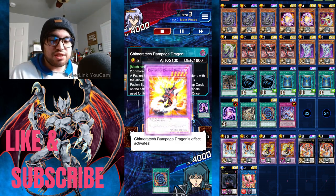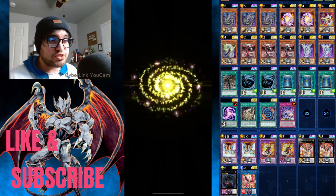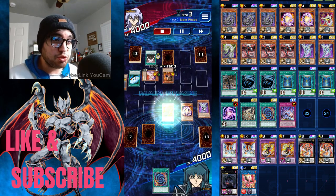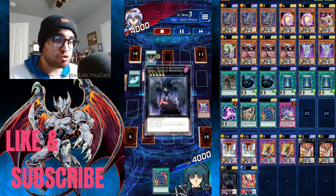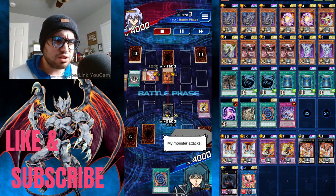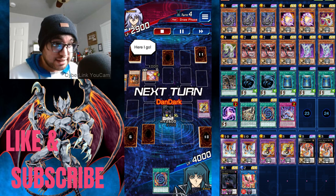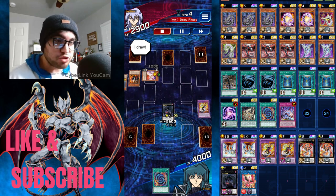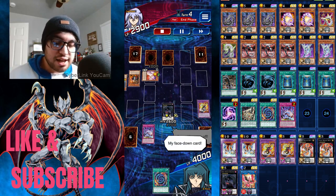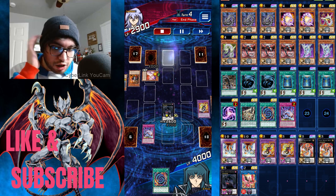Chimera Rampage Dragon is my ace in this deck alongside Nova. On summon, he destroys spells and traps up to the number of materials used, and his other effect lets you send up to two machines from your deck to the grave. That's pretty good for this deck because most of the monsters' names change to Cyber Dragon, so with the quick play fusion spell you can fuse them into a fusion monster, since a lot of fusions require Cyber Dragon.